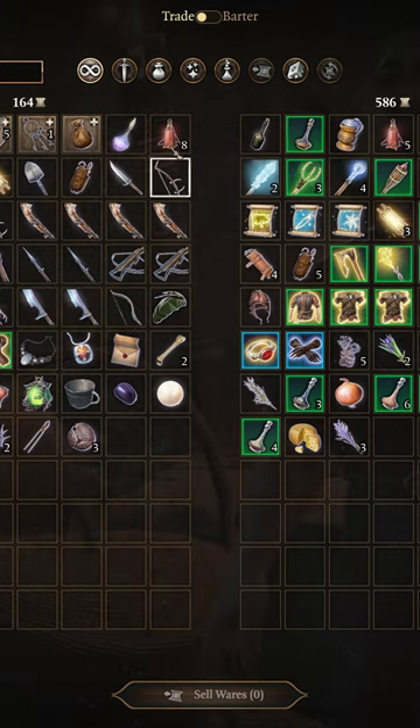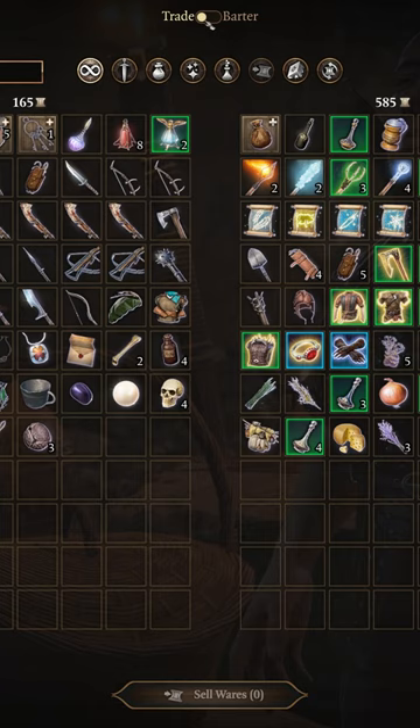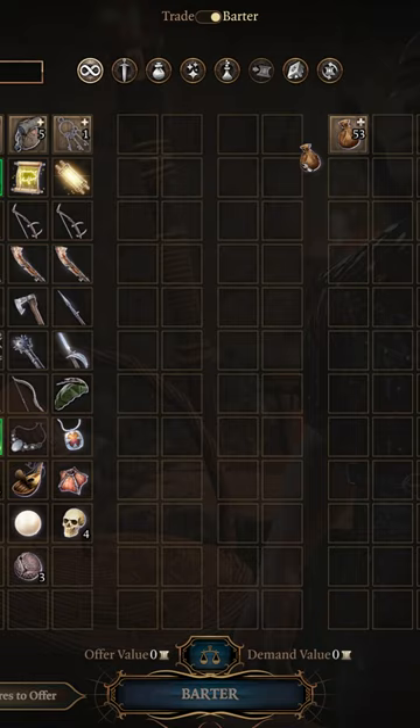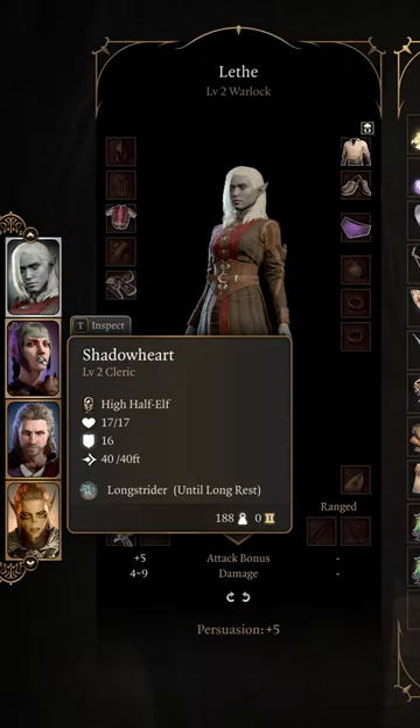To get the trader's entire inventory of items, sell a pouch or any other container to the trader in the trade tab, then switch to the barter tab, put all of their items in the pouch, then close the pouch, and drag the pouch to a character that is not talking to the vendor.